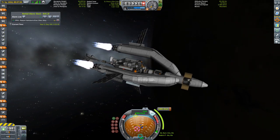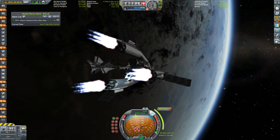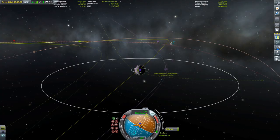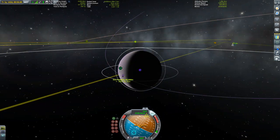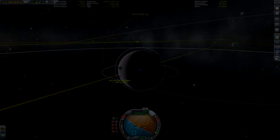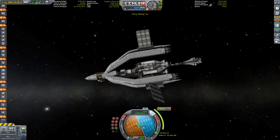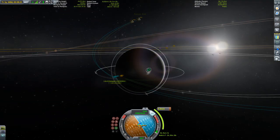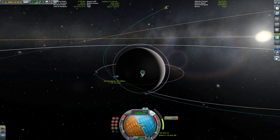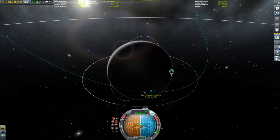Moving on — after some maneuver node editing I came up with a rendezvous at Eve after about 1,000 meters per second of burn, which you can see me do here. After some further adjustments down the orbit I finally got my encounter, and here we can see the Acinus leaving Kerbin. We're already in Eve's sphere of influence and I'm adjusting my periapsis a little bit closer so I can benefit from the Oberth effect.